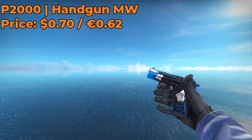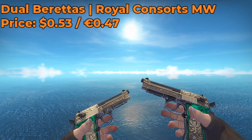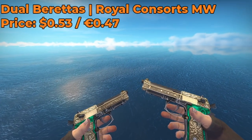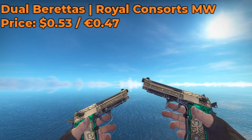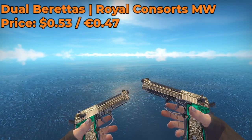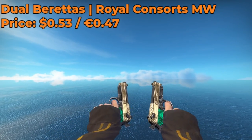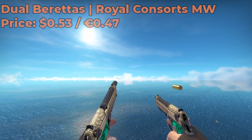It looks arguably better than the Lead Conduit, and it is $0.05 cheaper. Next up, we have the Dual Berettas Royal Consorts Minimal Wear. I got this skin from the Steam Market for $0.53, and I personally have never owned one before. This is the first time I've ever used this skin, and I must say it looks pretty clean. I decided to go with the Minimal Wear because it looks brighter than the other conditions — I really do like my bright skins.